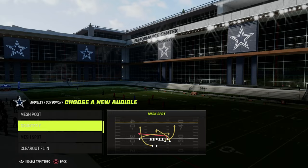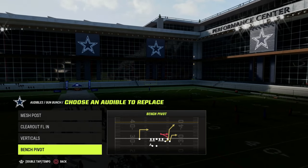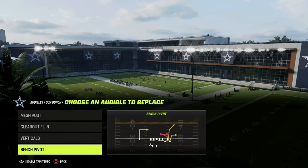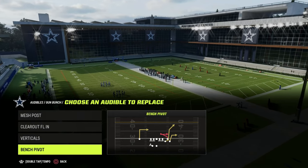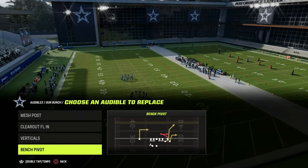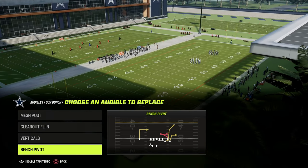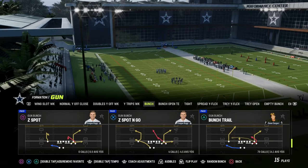There are really five things you want to look for in an offense: a power play, a counter play, a constraint theory play, a run game, and a two-point conversion or red zone play. Bunch basically checks the box for all five of those things. Today I'm going to show you one of the best power plays from this formation — Bunch Trail out of the Gun Bunch formation in the Washington playbook.